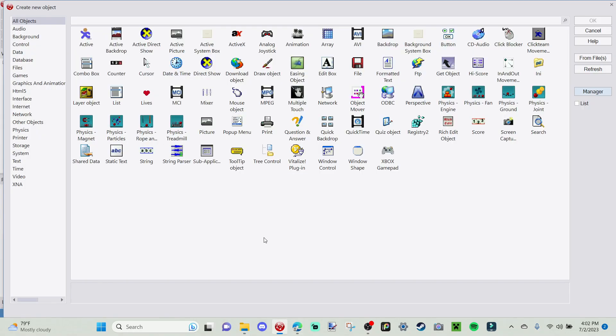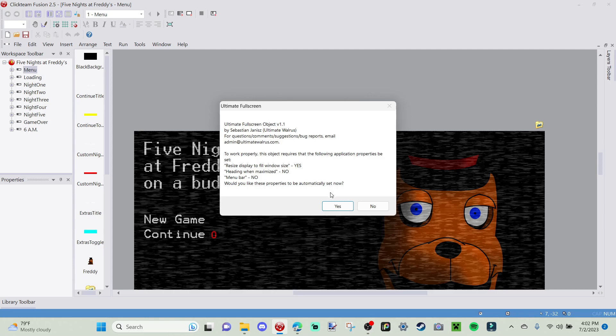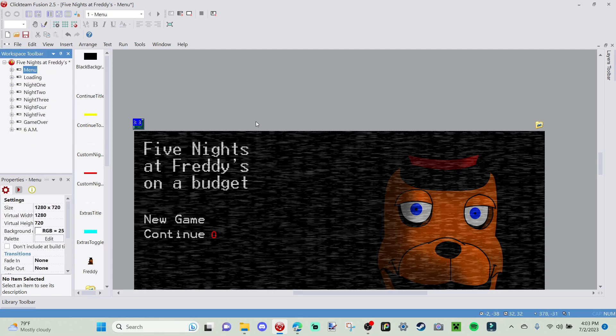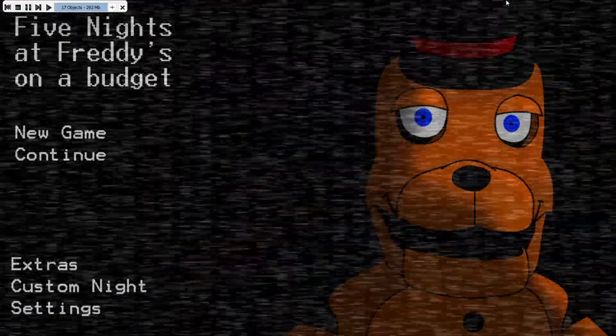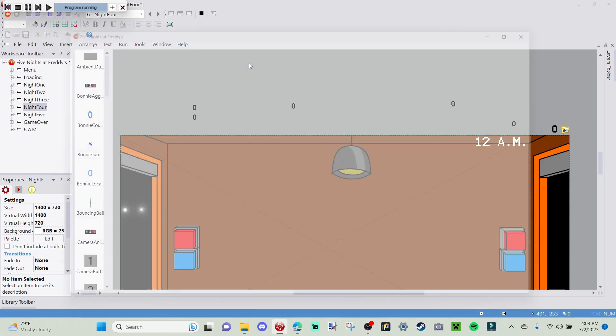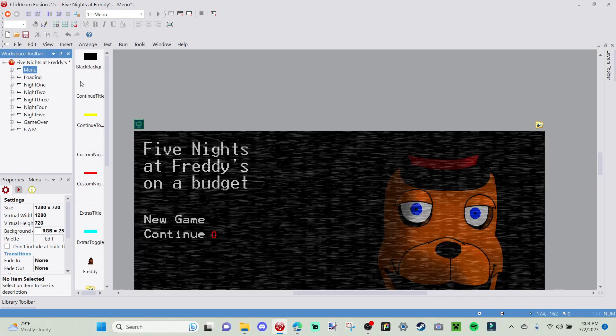After you've done all that, go back to Clickteam Fusion. If Ultimate Full Screen doesn't appear right away, just hit Refresh and there it is. Press OK and put it down in your frame — press Yes when prompted because that just full screens it for you. You don't have to code any of it, and you only need to put it in one frame and it'll work across all frames. To check, just run the frame, press the maximize button, and boom — game is full screen. It works across multiple frames too.